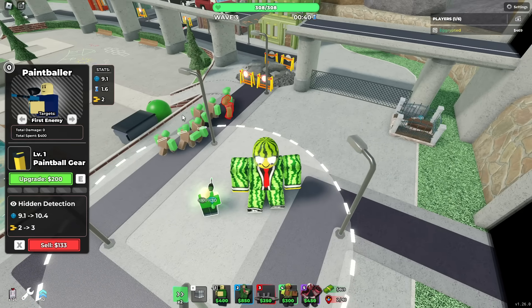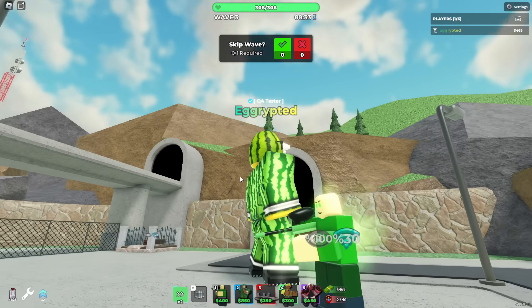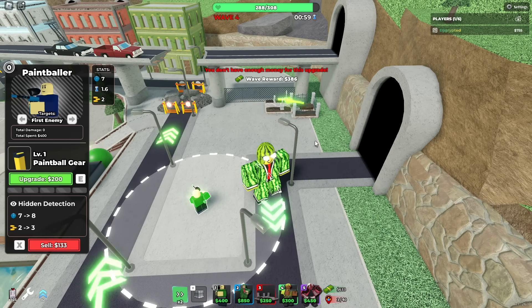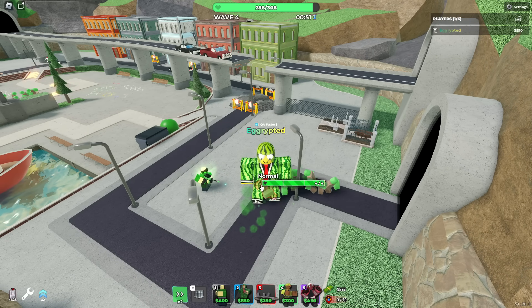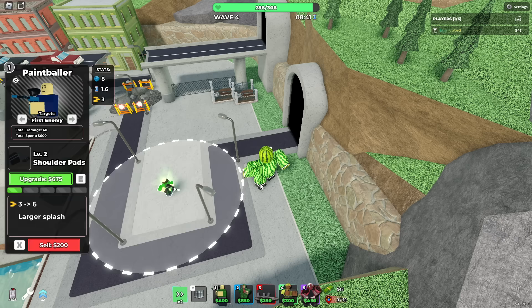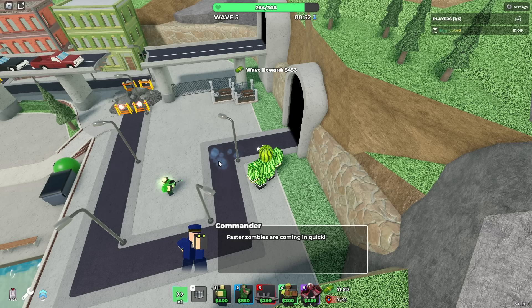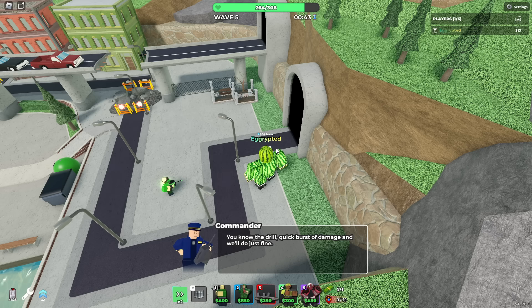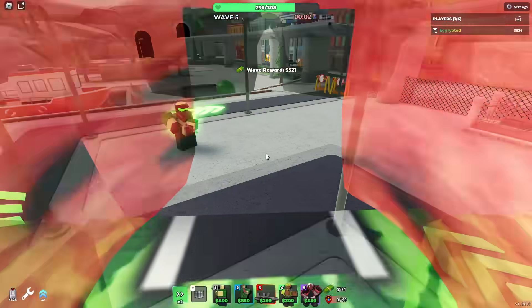So here's Paint Boley, which actually deals no damage for some reason — I think it's bugged. Yeah, Paint Boley does no damage. What if I upgrade it? Does it do damage now? Oh, it does damage now! And this plush — wow, this plush is so massive. Okay so he's bugged at level 0 but he works at higher levels. What did they do to him? Why is he so good now?